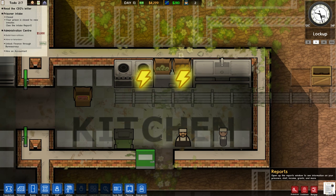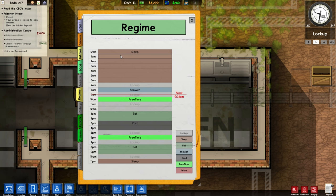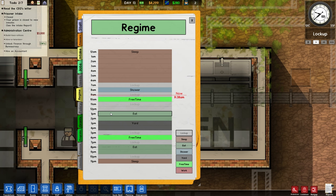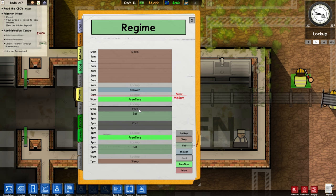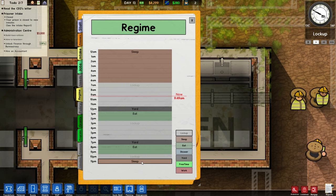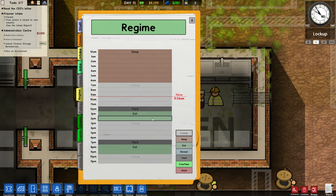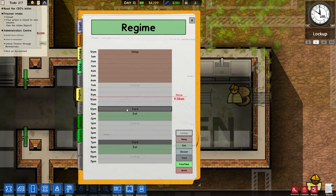Right, what can we do? Regime - now the regime. We need to think about this. Seven hours sleep - do they need that much? I don't know. Eating should always be a two-hour gap - that works well. We'll probably be fiddling with this. Always have yard time before eating for the simple reason that it helps gather all the prisoners together - if you put your yard in front of your canteen, all the prisoners arrive on time to eat and they're more likely to all be fed in that two-hour slot.